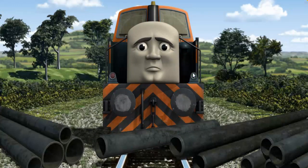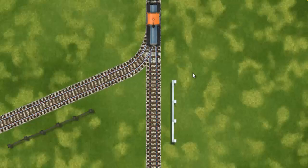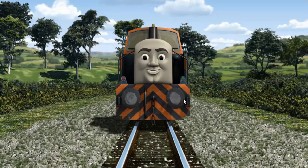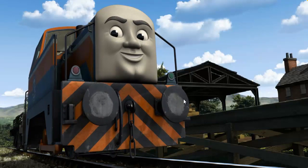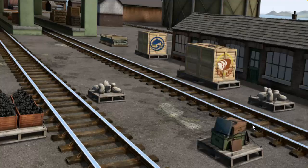Suddenly, Den had to stop. He would have to go another way. Show Den the track that goes nearest to the shortest fence. All clear! Den arrived proudly at Farmer McCall's farm. With your help, he was a really useful engine.